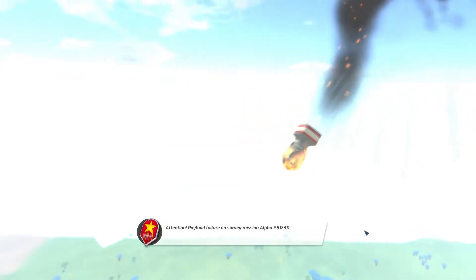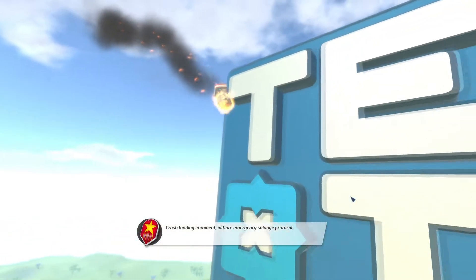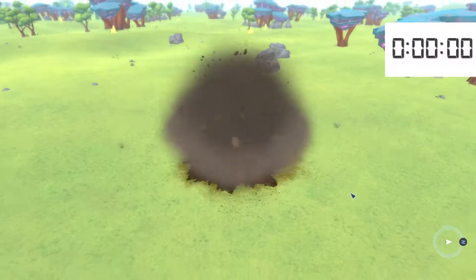I wanted to give the 1 million blocks box challenge a shot. What you saw on the screen just before I started talking — random seed, I clicked the random button a bunch, campaign, skip tutorials. The clock is gonna start right when I make contact with the ground. I believe that's the standard rule for this sort of thing. Clock is in the upper right.